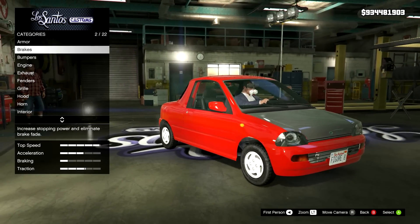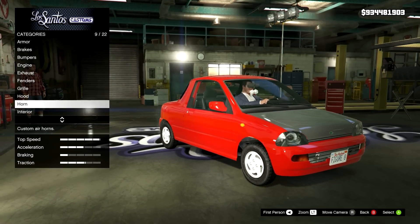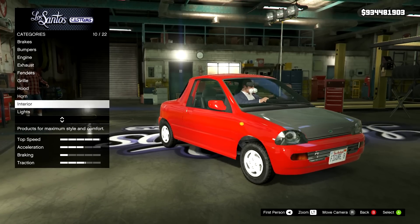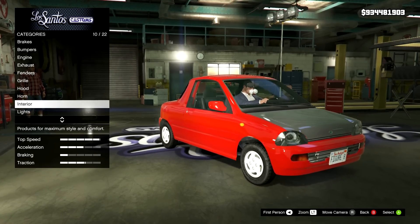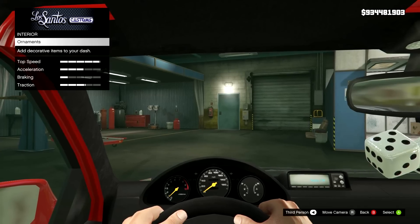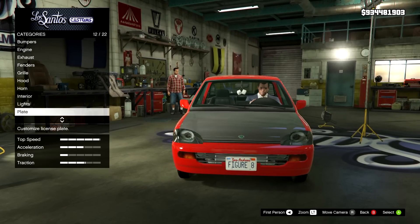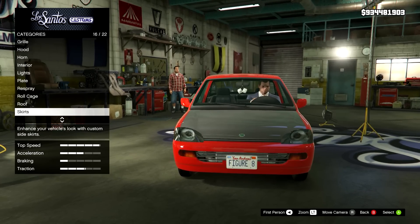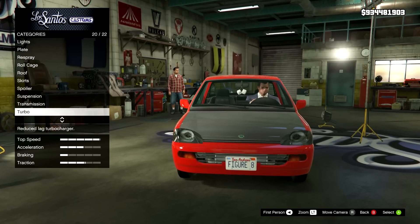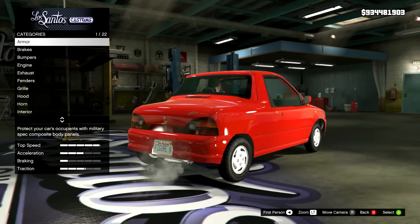Look at this — 22 categories! Brakes, bumpers, engine, exhaust, fenders, grill, hood, horn, interior, ornament selection — so we actually have all that Benny's style stuff in Los Santos Customs, which is interesting — lights, plate, respray, roll cage, roof, skirt, spoiler, suspension, transmission, turbo, wheels, windows. That is a huge amount of stuff.